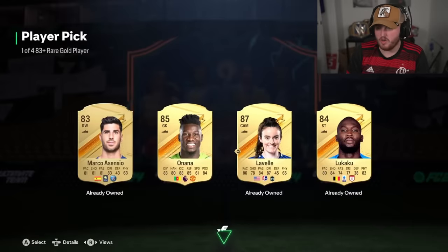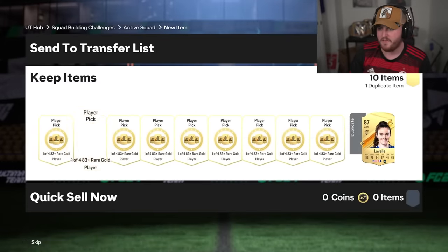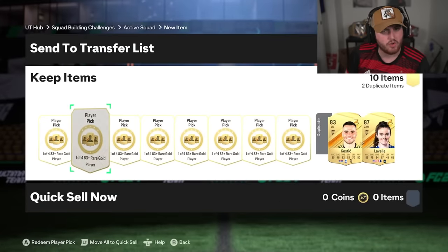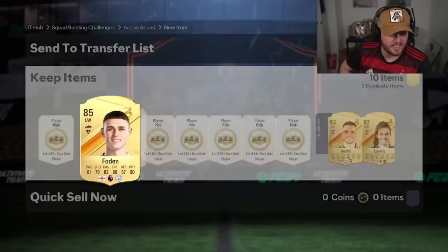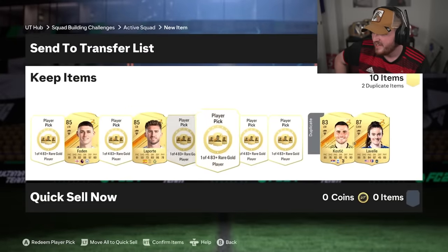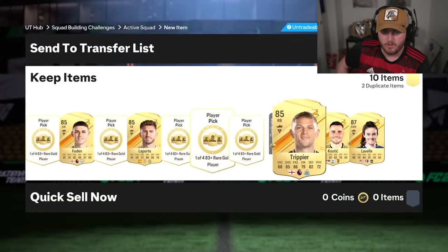Jack on the Xbox has got ten built as well. He's starting off with Andre Onana and Lavelle — obviously we picked Lavelle there for the walkout. I'm still not over that Lavelle card and how insanely common and frustrating that card was during Ultimate Birthday. Just such a frustrating card to continuously pack over and over again, and the double Lavelle walkouts as well — if you guys remember that.